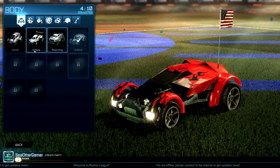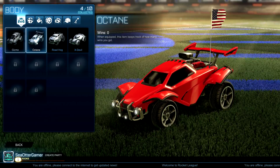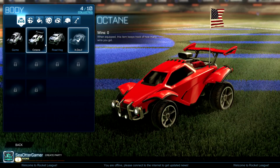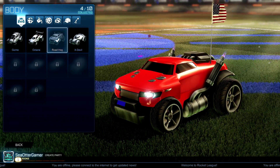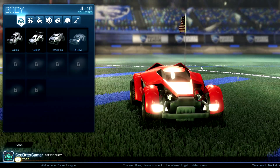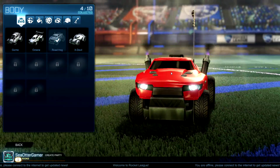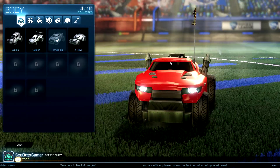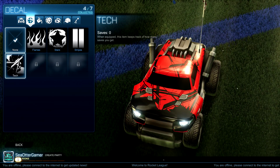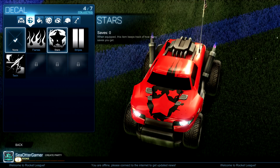Let's take a look at the Garage — there are 10 different cars as of right now, and I have four unlocked by default: the Gizmo, Octane, Roadhog, and X-Devil. They're all shaped differently — the Roadhog looks like it'd be good at punting the ball forward, while the X-Devil looks better for hitting it from the top like a bicycle kick. I might go with the Roadhog since it's bigger. You can also pick different decals.